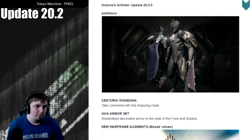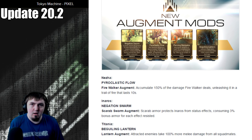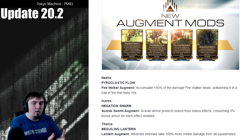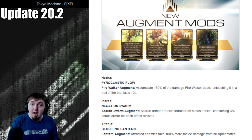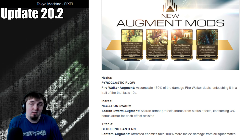Moving on, we've got Nezha's Pyroclastic Flow augment. This new augment is pretty all right — it's kind of a gimmick augment for Nezha. Your one will damage enemies like it normally would, set them on fire, and you build up all the damage you're doing from that, then unleash it in a line in front of you. That damage can get pretty high. I don't think Pyroclastic Flow is something all Nezhas will need — it's more of a gimmick build — but it's a gimmick that technically works and I think it's pretty fun based on what I've used so far.